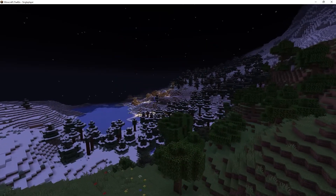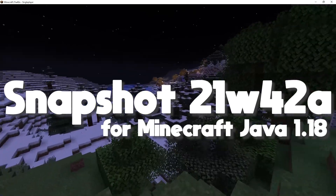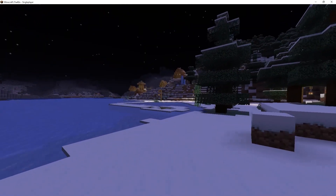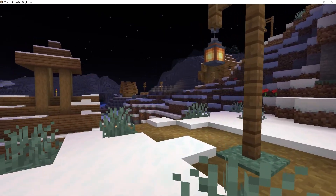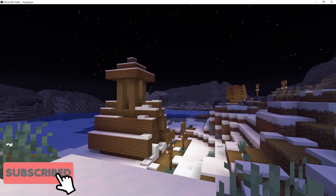Today, a brand new snapshot released. In today's video, we're looking at 21W42A for Minecraft Java Edition. This week's snapshot probably introduces the best music disc in all of Minecraft, but it also does a few other world generation changes as well. Let's get right into this week's snapshot.